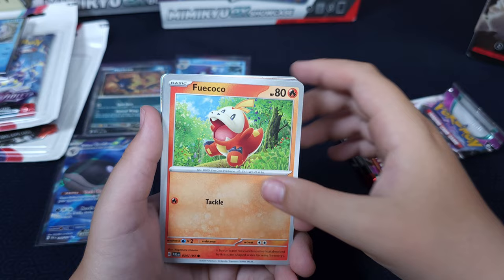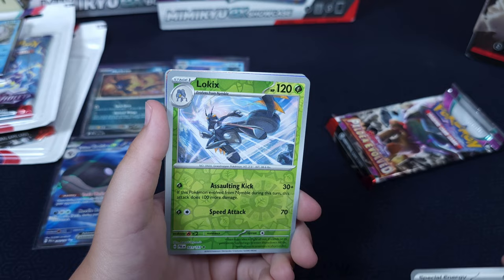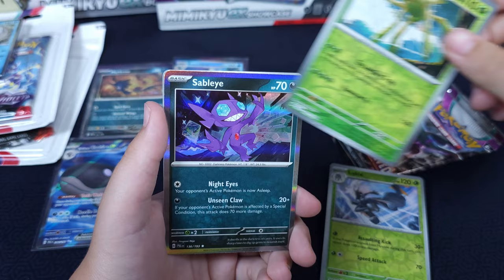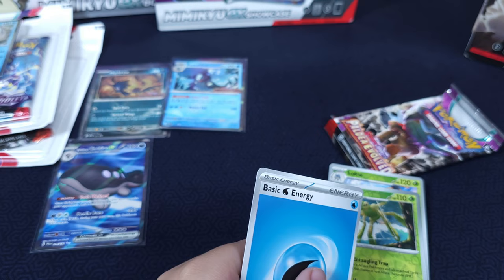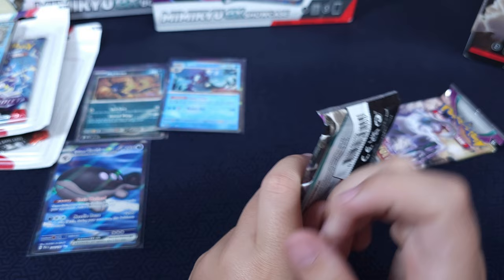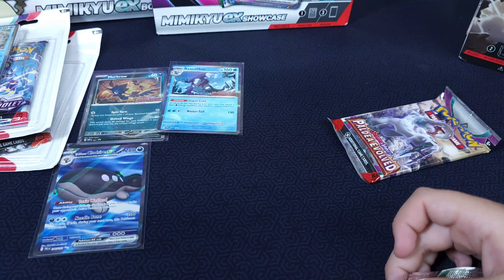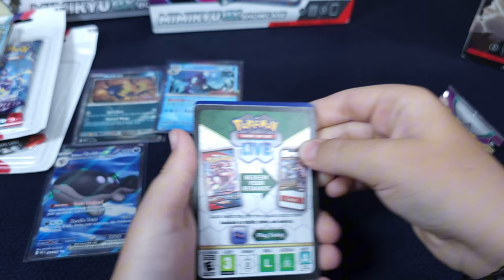Fuecoco, Watchog, Tinkatink, Pyroar or Arctibax, Luminous Energy, Spidops, Spider and a save — going with the dark energy. So at this pace it would take us seven hundred and eighty Build and Battle Stadiums to complete the set. Yeah, if we're going to get one hit. I think you've got something here — is this it, or are you going to pull the last pack of magic? Last pack of magic like always.